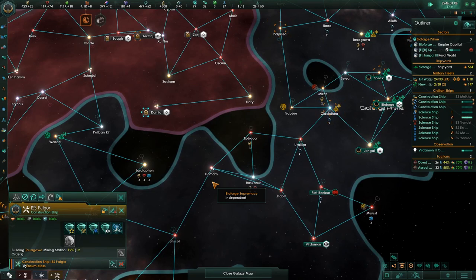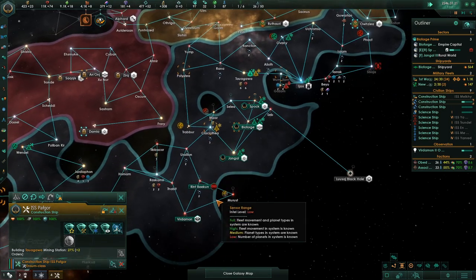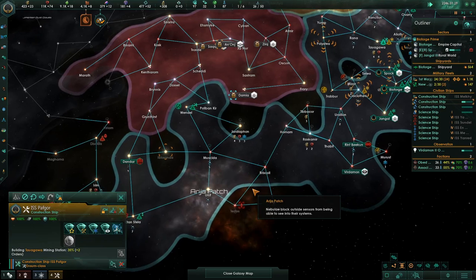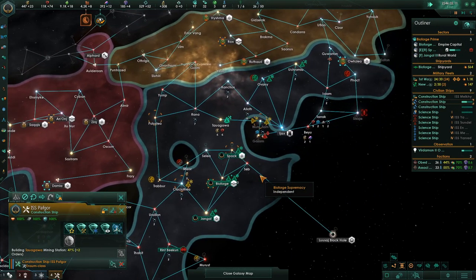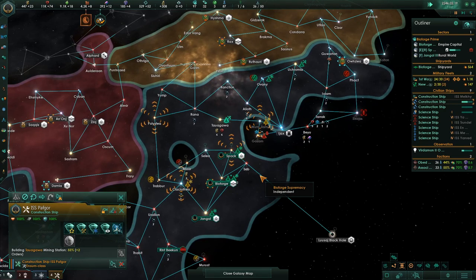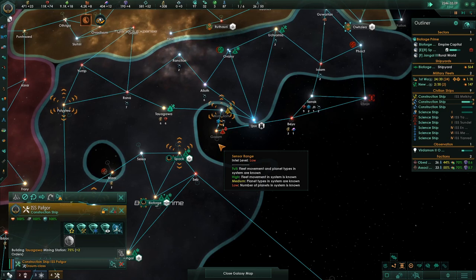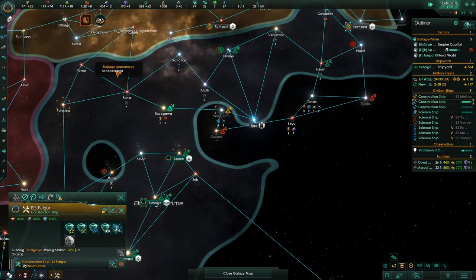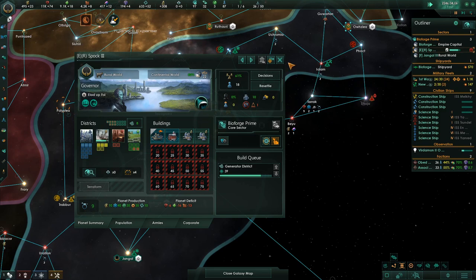I can't wait to get terraforming because we do have several planets inside our system — a red one, another red one, a yellow one, and another yellow one down here. There are a lot of planets we can add if we just take a little time to get the habitability up, but it takes a lot of money — at least 5,000 credits a shot to terraform a planet. This is why our three starting planets weren't great; they have good mining districts but others had nothing.